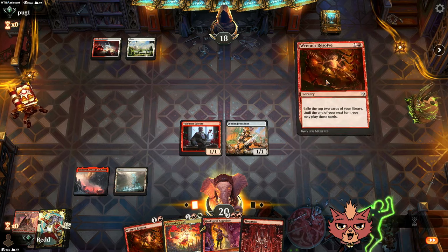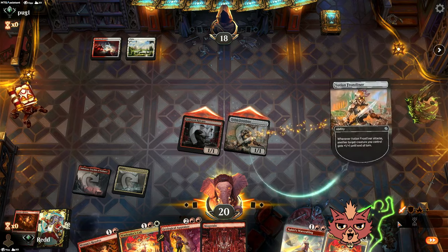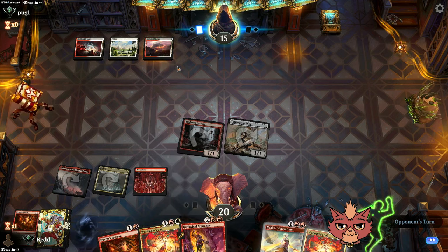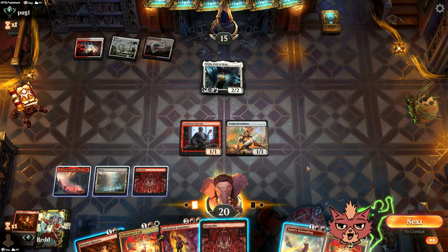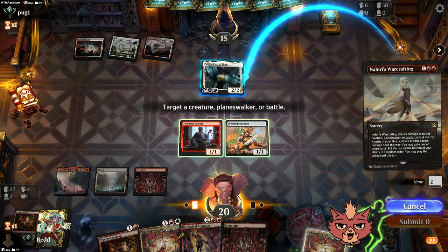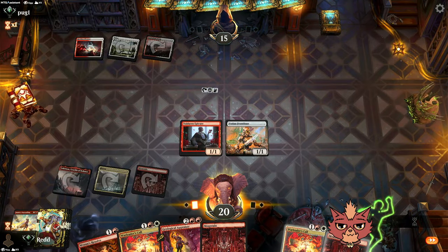We don't have a white source for Call now, so we're going to go Wren's Resolve. A couple three-mana cards — not terrific hits there. Luckily we still have our third mana. Nothing from the opponent for their second turn — wasn't a Lightning Helix or anything fancy. Wasn't a Resolute Reinforcements either. Giada! They run the Giada right into the Warcrafting — they knew about the Warcrafting, so it's got to be like a second Giada then. Hopefully we find a white source on this Warcrafting too. We do not find a white source, so the Mountain is the only thing we can play.